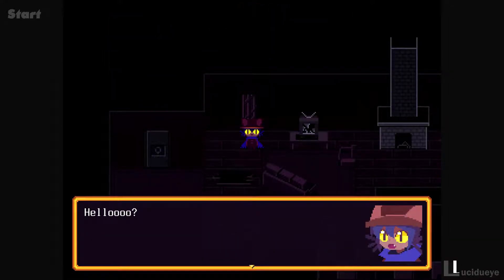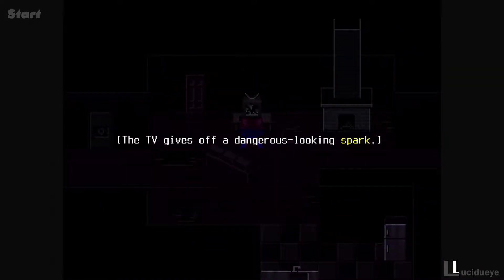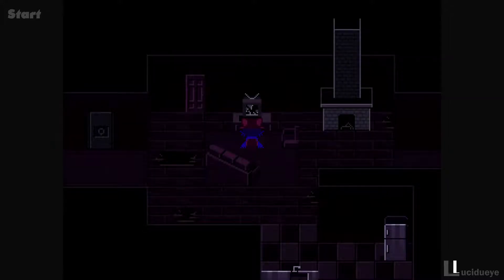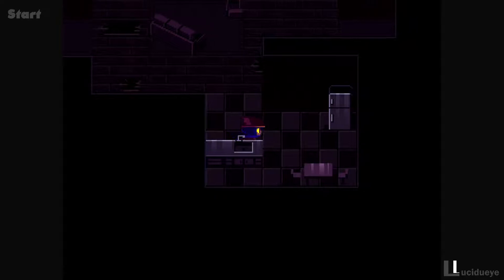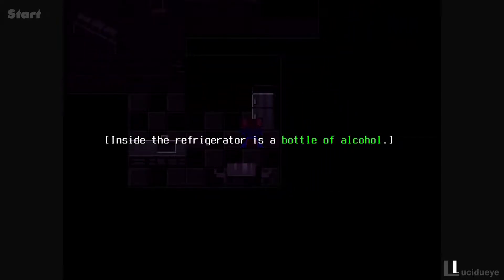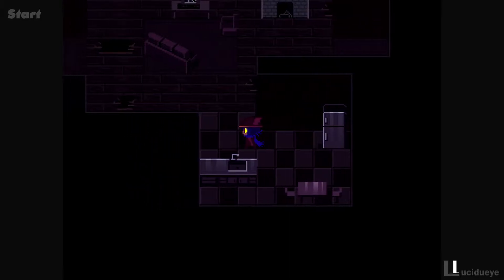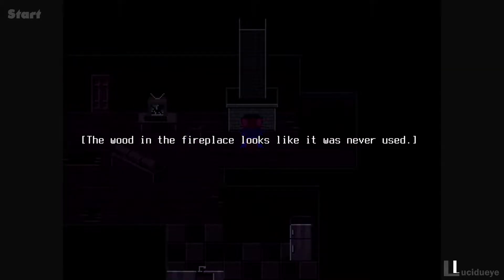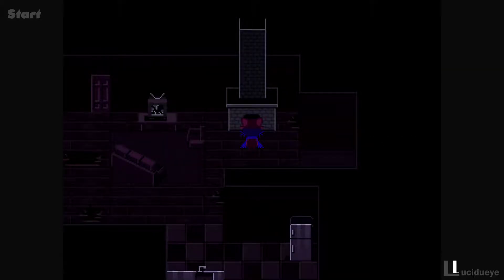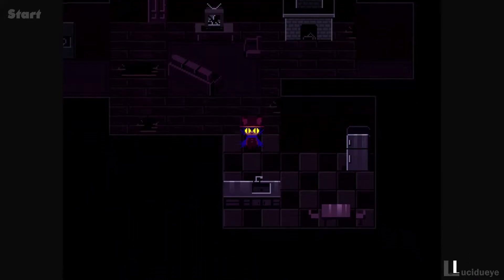We head outside. Hello? Anyone? The TV gives off a dangerous-looking spark. Over here - the sink won't turn on. Inside the refrigerator is a bottle of alcohol. Niko takes it. Find a stick - the wooden fireplace looks like it was never used, perhaps it could be lit. We need to find something.